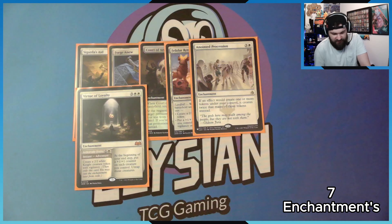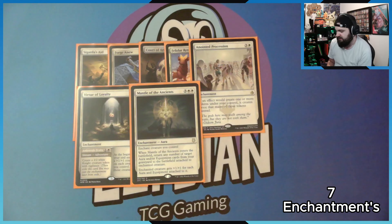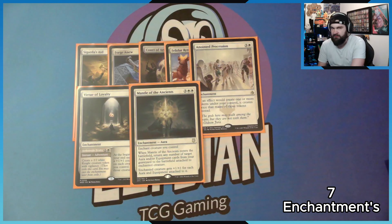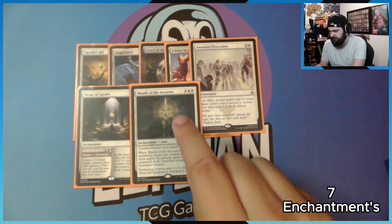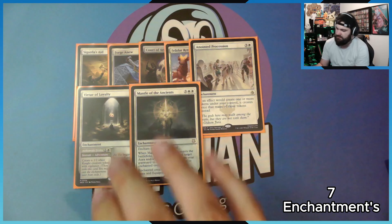For the last enchantment — this one's an aura — we've got Mantle of the Ancients. When it enters, it returns all equipment and auras from your graveyard to the battlefield attached to the enchanted creature, and the creature gets plus one plus one for each aura and equipment attached to it. Pretty big. I feel more comfortable playing equipment decks — it's kind of how I started playing Magic.